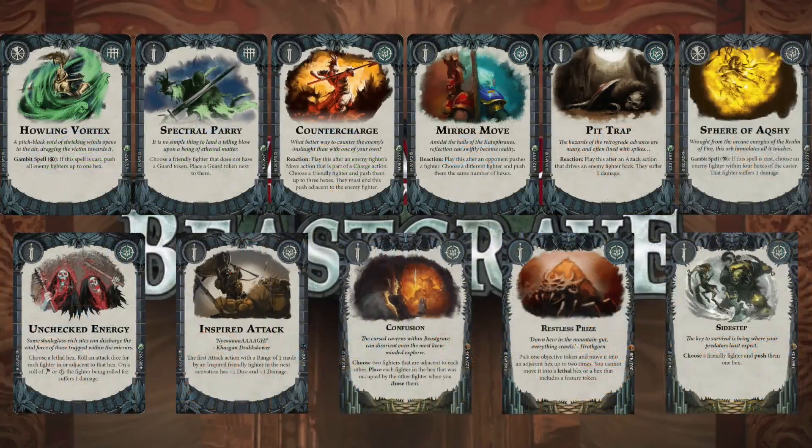On to my gambits — I've gone for an 11 card ploy, 11 card upgrade deck, 22 cards overall. Normally I go for 10 and 10 but I just couldn't decide what to take out. First card is Howling Vortex — for one swirly, a little tougher to cast if she hasn't inspired — you can push everybody one hex, which could be really handy with lethal hexes bouncing around or if Robin's jumping on objectives and I want to get him off them. Then Spectral Parry — put somebody on guard, which is much nicer these days. And Counter Charge — a reaction: when he makes a charge move I get to push one of my fighters three hexes and end up next to the enemy fighter, giving me assists on defense and helping move bodies up the field.